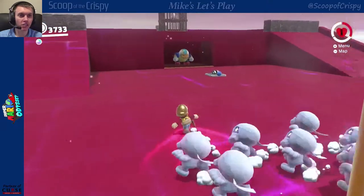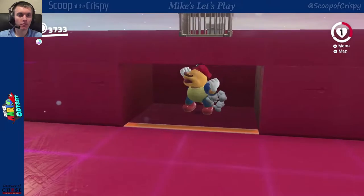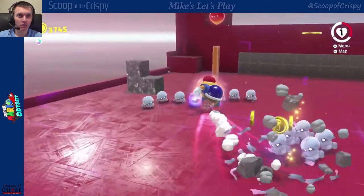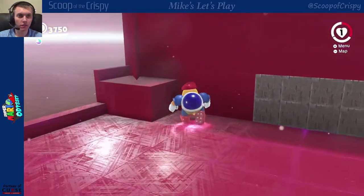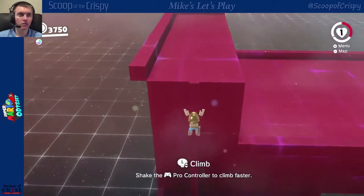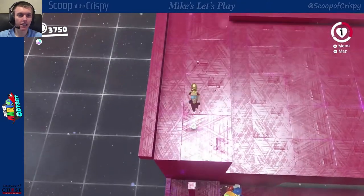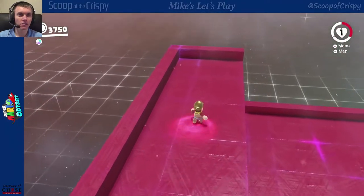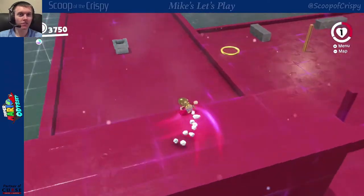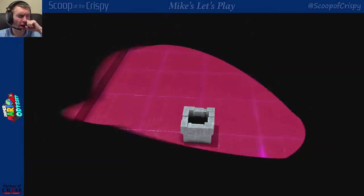See, they come out at certain places in the ground. Come here — I'm going to slam this. There has to just be a place that I can stomp. Let's just go — we got one, we're good. I don't even need any more power moons; it's just so fun to get them.